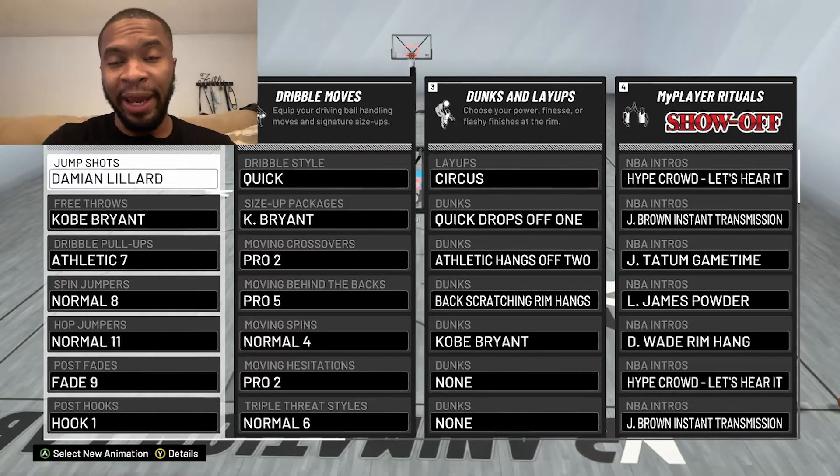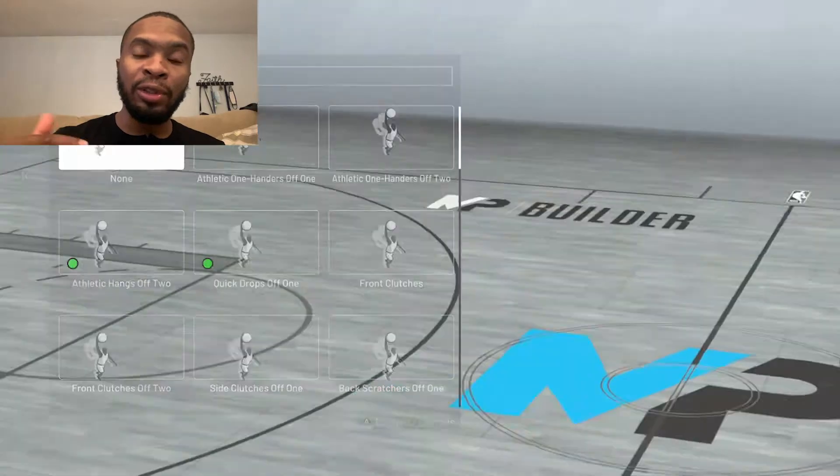Step number two is going to be what you see on screen right now. These are the dunk packages you're going to want to have equipped, and you're going to want them equipped in this order. The order of your dunk packages is very, very important. In 2K20, it's all based off of how you order your dunk packages, and that is going to determine which dunk package you're more likely to see when you go up in the air. The reason quick drop off of 1 is the first package equipped is because in 2K, quick drop off of 1 is going to be your go-to dunk package.